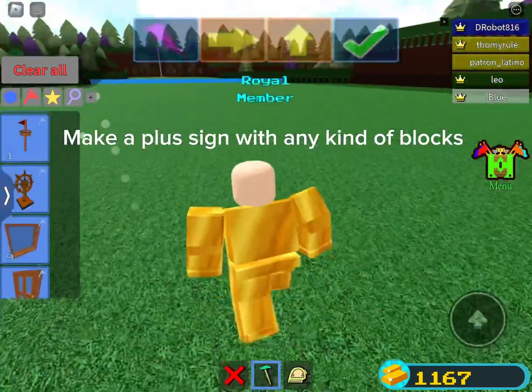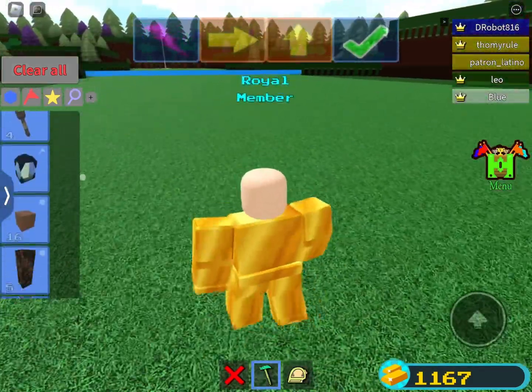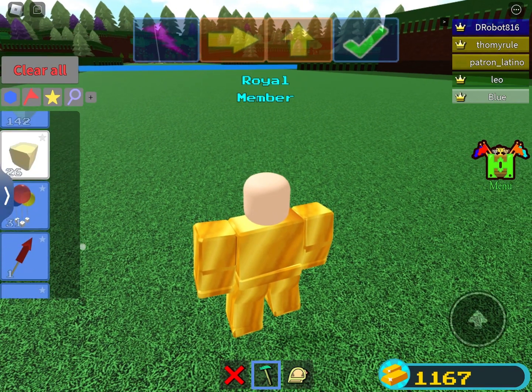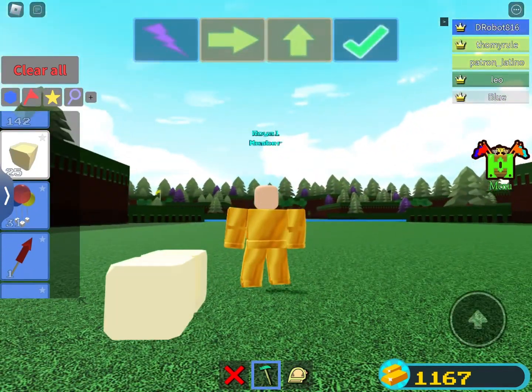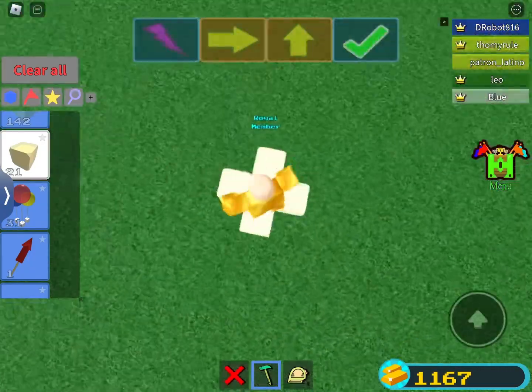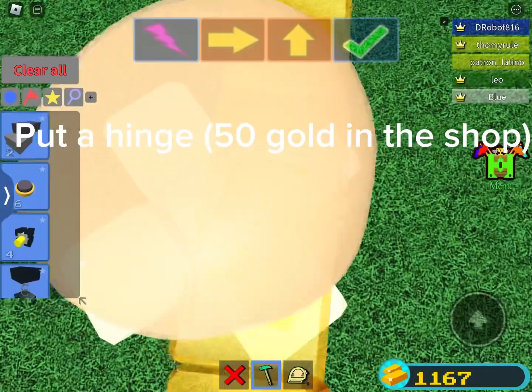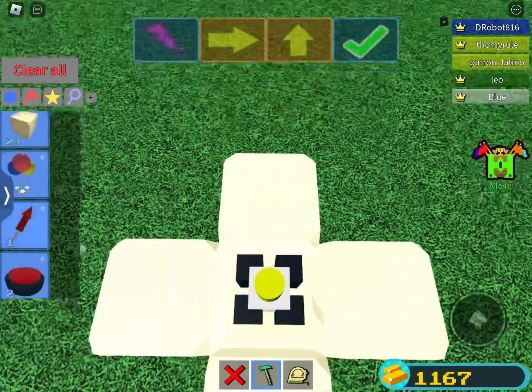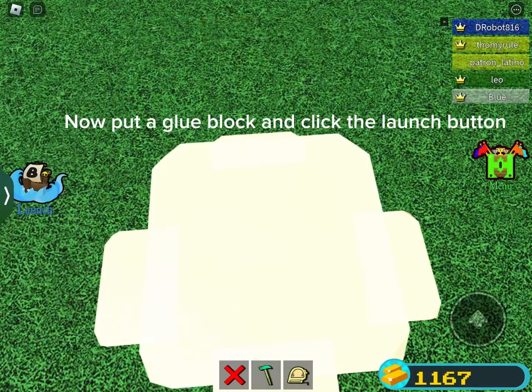Make a plus sign with any kind of blocks. Put a hinge — 50 gold in the shop. Now put a glue block and click the launch button.